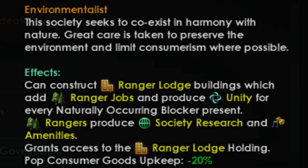There will be a final rating on the A to F scale. Looking at Environmentalist, we can see that it gives us access to the Ranger Lodge building, which adds Ranger Jobs and will produce unity for every naturally occurring blocker present. Rangers themselves will produce society research and amenities. It grants access to the Ranger Lodge holding, which can be used if you are an overlord. And finally, it will reduce your POP consumer goods upkeep by 20%.